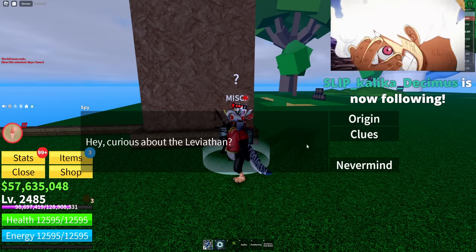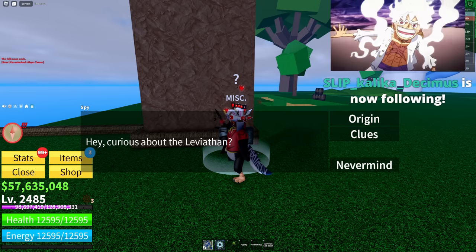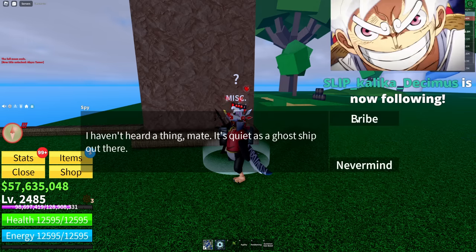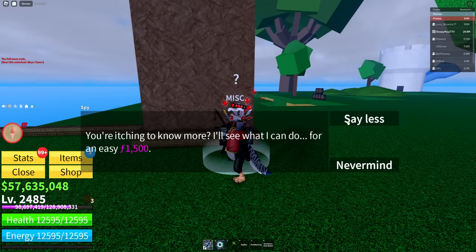Talk to the spy guy and select 'Are you curious about the leviathan?' — skip the origin, it doesn't matter. Select 'Clues.' He'll say he hasn't heard anything, it's quiet as a ghost ship. So what you're going to do is bribe him.